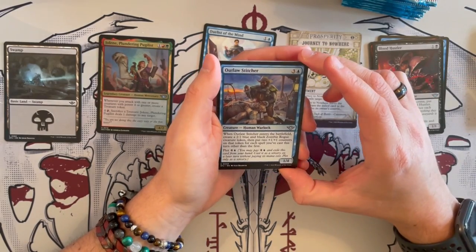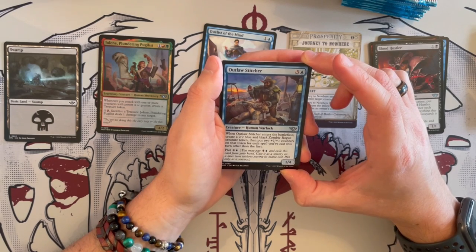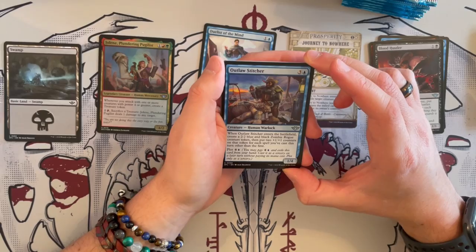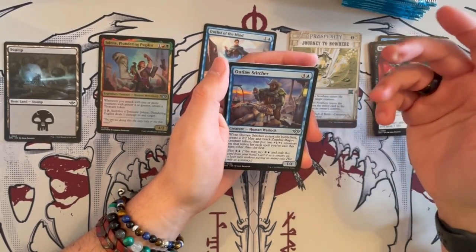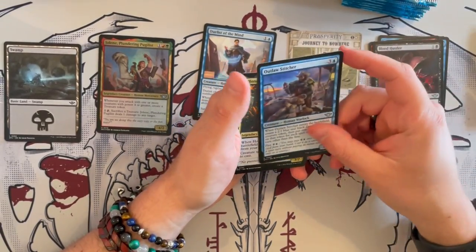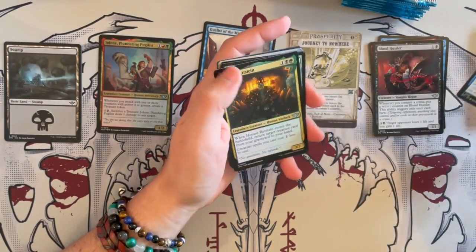A low stitcher — not a great card. It's a 1/4 Human Warlock that costs 4. When it enters the battlefield, if you get to create a 2/2 blue and black Zombie Rogue creature token, then put 2 plus 1, plus 1 counters on that token for each spell you've cast this turn other than the first. So if you plot it, you can put more and more counters on it. If you play more plotted creatures and then cast it for the cost, you can get real value out of it.